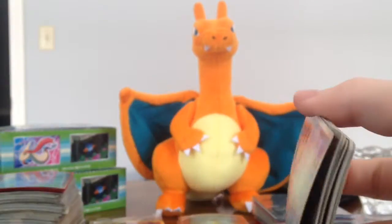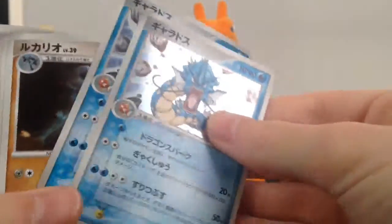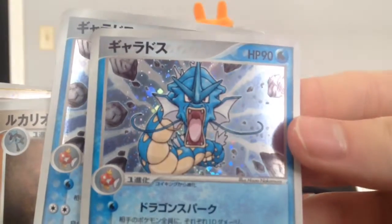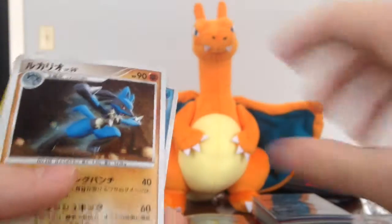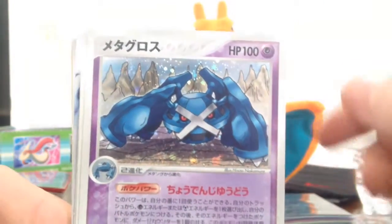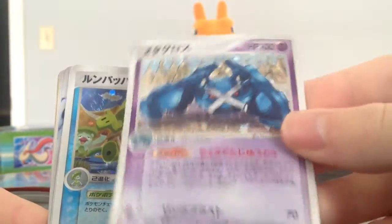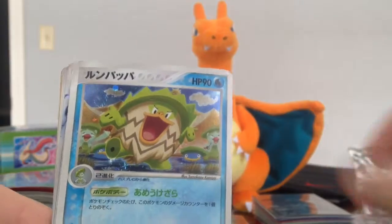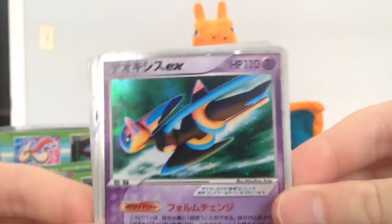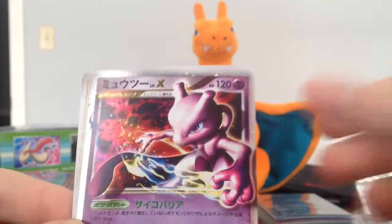Now we have some more holos — two of these awesome-looking Gyaradoses. Pretty sick card. Then we have Lucario, Metagross. The way these 3rd gen cards are made, I just really like them in Japanese. Ludicolo, and a Deoxys EX Speed Deoxys — really cool.